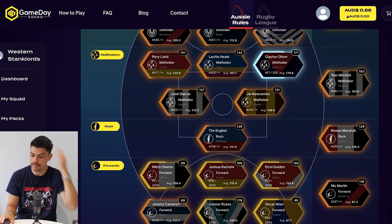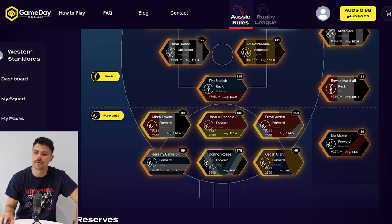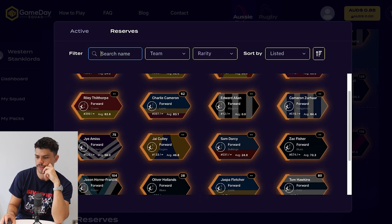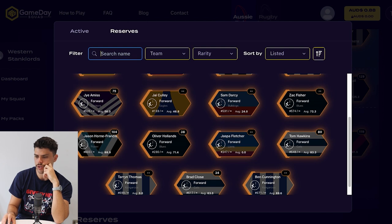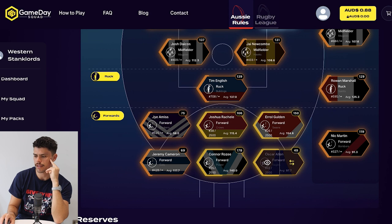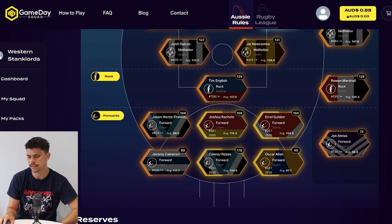Looking down at the forward line, regardless of whether Oscar Allen is injured, I think I need to get him out of the side because he's costing too much salary cap so I can potentially improve my squad in other ways. Mitch Owens has been ruled out with concussion as well, so we're going to have a bit of salary cap to play with. Looking at who's next best available — Brad Close is averaging 34, so not a great pick up. Cunnington and Thomas are not currently in the side, which is an absolute blow. Jai Amos might make my side — he's a good young player but not who you want from a fantasy point of view. After a little bit of clicking around, I've got Horn Francis starting on my field — he's only averaging 89 but he's starting to improve a little bit.